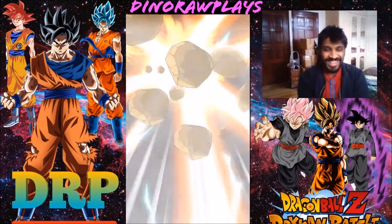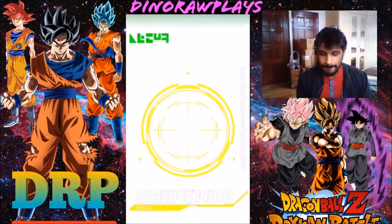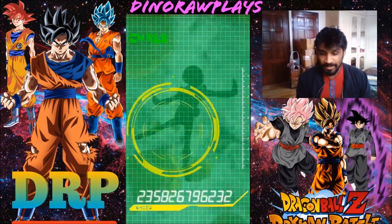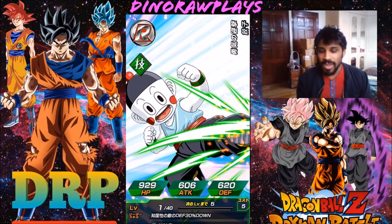Yajirobe, base Saiyan, Android 16, Jaco — actually Jaco is pretty good because he has a chance to stun all enemies, that's his passive. He comes in handy in Super Battle Road. I'm saving him for Super Battle Road. Five ships rainbow and Super Saiyan — this summon is looking pretty bad so far; my last multi was better and I got two or three ships.